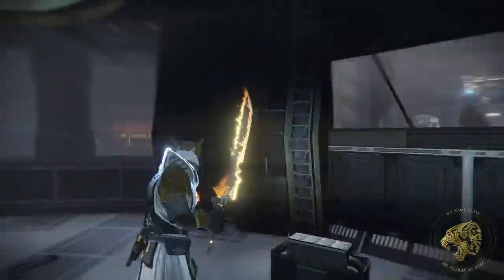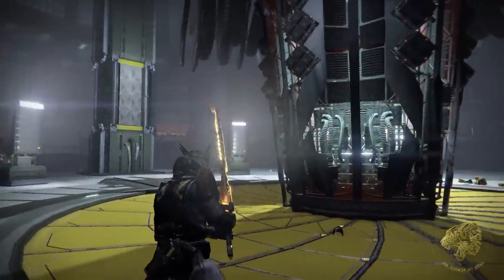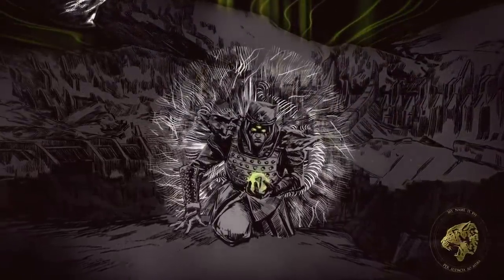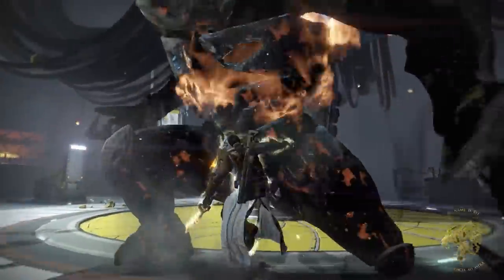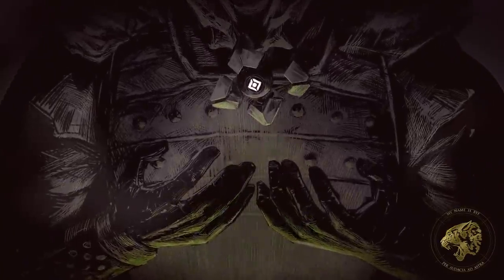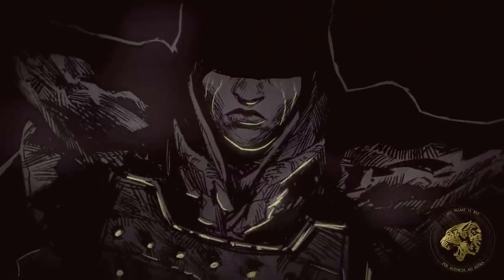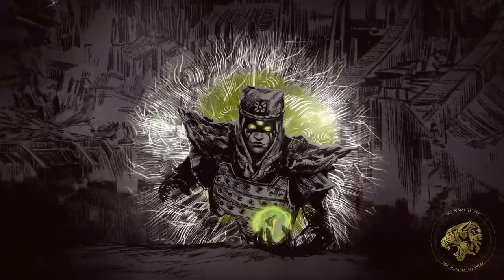They would descend upon the moon with vengeance in their hearts and fire in their eyes. But they were not successful. As the saying goes, six of us went down into the pit — only one crawled out. Despite each of the guardians fighting valiantly, all of them would fall to the forces of Crota, the son of Oryx. All except for one: Eris. Her ghost, Briar, would sacrifice herself to ensure that Eris had one chance of survival. With that chance, Eris survived. But she lost so much in that moment — her ghost, her light, even her sight.